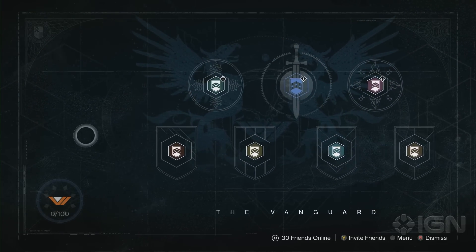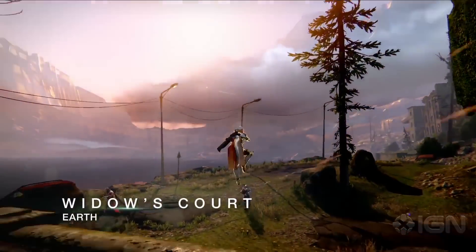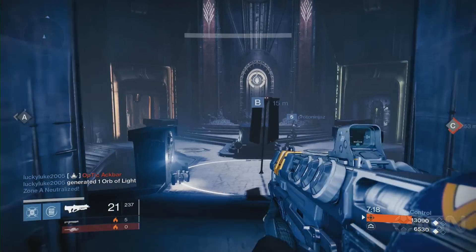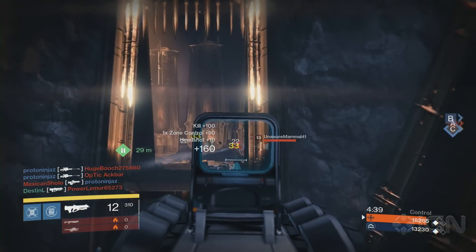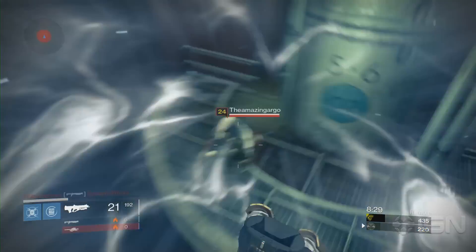If you prefer traditional FPS multiplayer, then the Crucible might be right up your alley. There are multiple game types to check out, so try them and decide which is your favorite. Control, for example, has you and your team try to hold three separate points on a map while killing the opposing team for points. Rumble throws you into a free-for-all match where you'll kill anyone that you see, and of course there are plenty more multiplayer options to choose from.